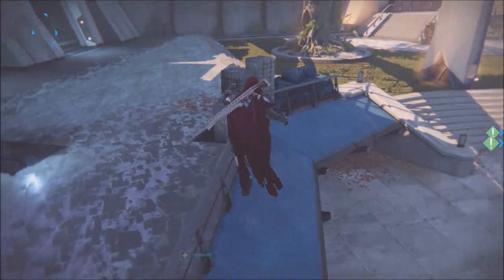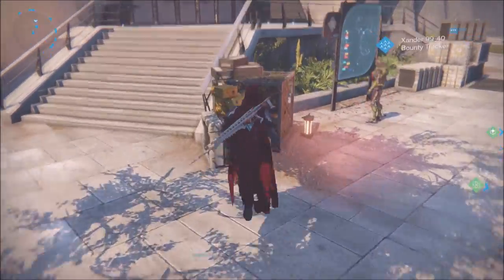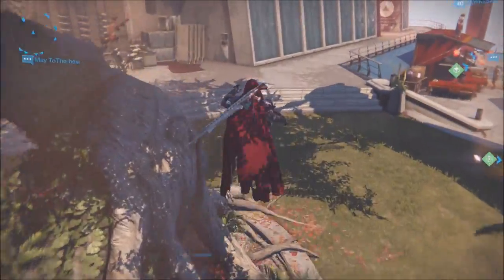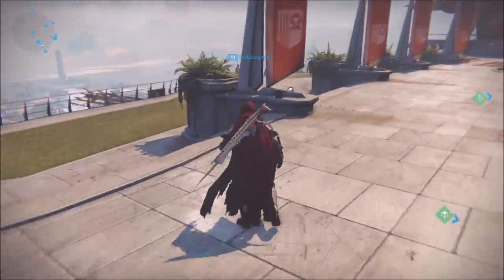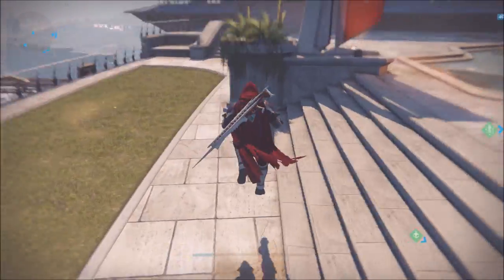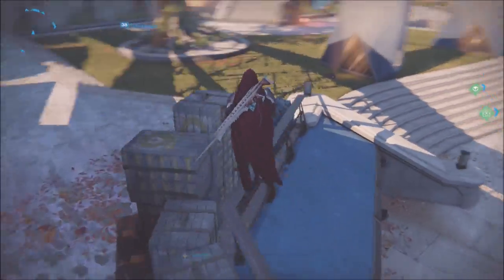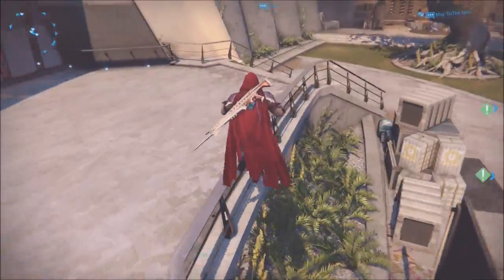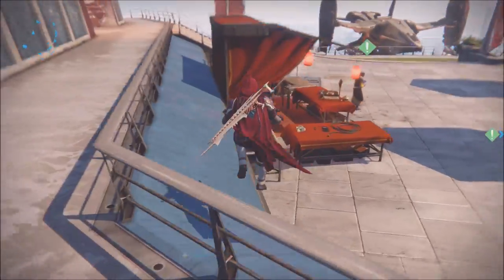My goal is to rank up at least ten factions — Vanguard, Crucible, Cryptarch, whatever — and get five strange coins per rank-up, which is 50 coins. Plus all the blue engrams I get while ranking them up, plus anything else that may drop as loot. I'm looking at a safe number of 75 to 100 strange coins a week. That's pretty damn good and that's going to get you ready for Xur.